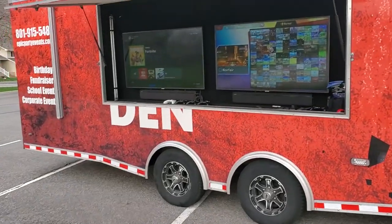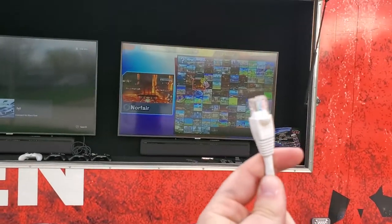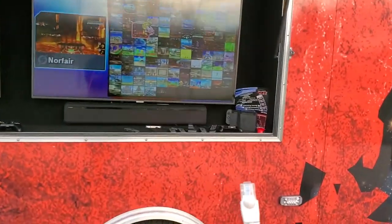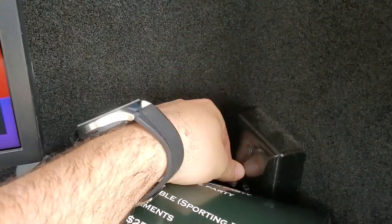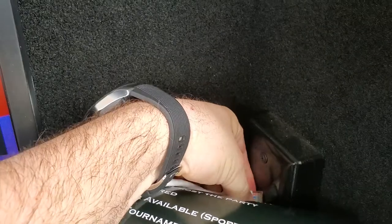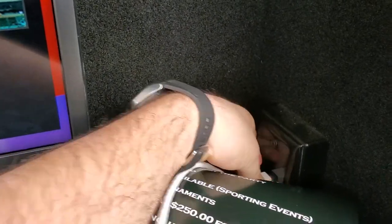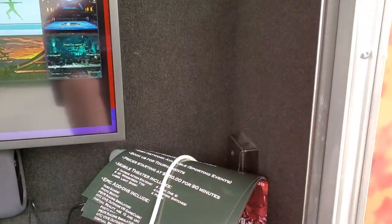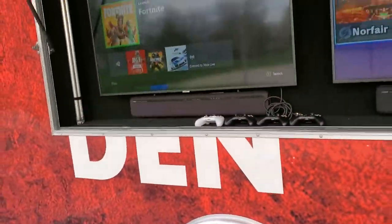So we power it with that generator, so we don't even have to plug into your house. If you want internet, we have a few ways of doing that. The free option is taking a simple ethernet cord and plugging it into your wifi router at your home, and that gives us internet to the whole trailer. We can also use hotspots, but hotspots only do about two TVs per hotspot. One hotspot is free; you have to pay for additional hotspots.